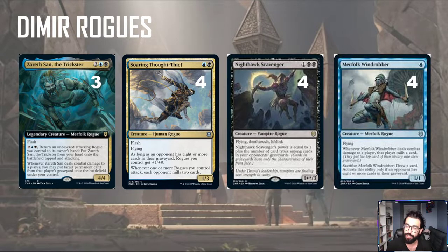Next, we have Nighthawk Scavenger, which is the buffed-up Nighthawk vampire. Apologies — the font's a little low quality; some of the newer cards don't have full HD images available yet. It has Flying, Deathtouch, Lifelink. Nighthawk Scavenger's power is equal to 1 plus the number of card types amongst cards in your opponent's graveyard. Again, we have a mill theme and we're putting stuff in the opponent's graveyard, so this is a great way to get a big attacker through. It's a rogue with a lot of evasion.